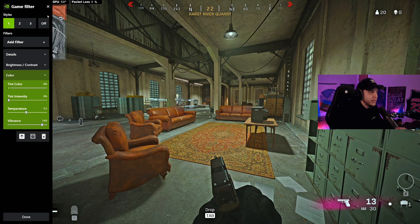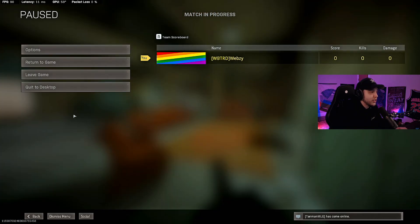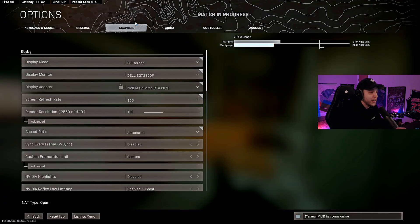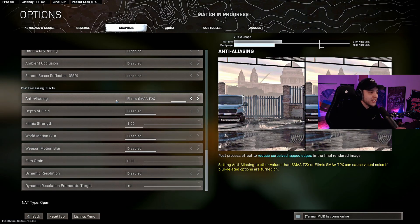If you copied my settings from my settings video, you'll want to change something in your graphics settings. Go to Graphics Settings, scroll all the way down to Anti-Aliasing, and switch it from Off to Filmic SMAA T2X. If you have anything different from this setting the filters just won't look very good. Yes, this will lower your frames a good bit, but having Nvidia filters on is already tanking your FPS anyway.